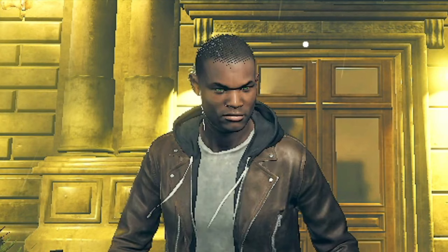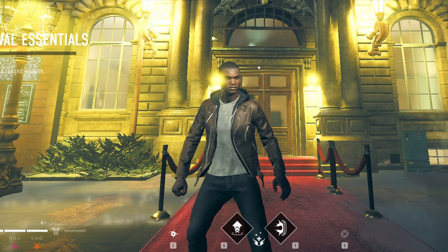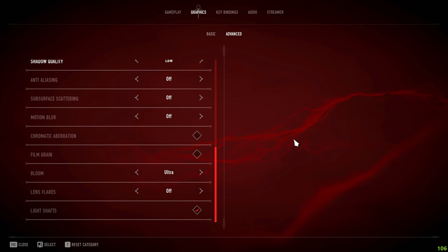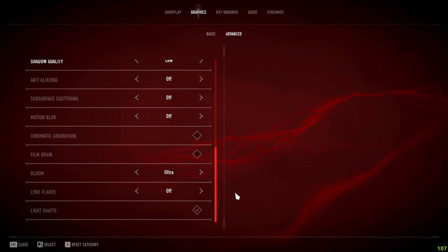These settings make the game brighter and easier to spot enemies. The game is mostly played at nighttime and dark skins have a real advantage in the dark, so these graphics settings help make dark skins easier to spot. Turn off chromatic aberration as it can lower your frame rate, and film grain is unnecessary and can make it harder to see people.